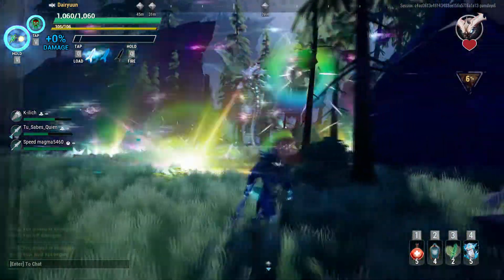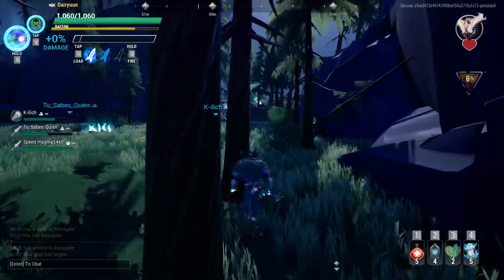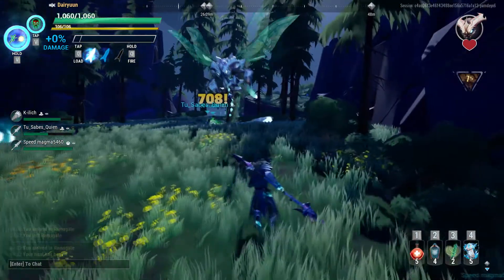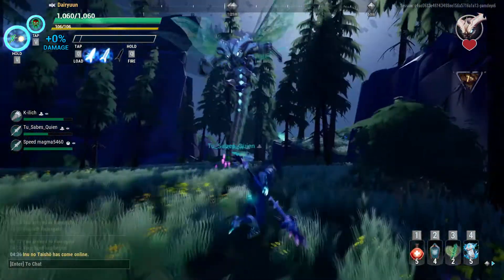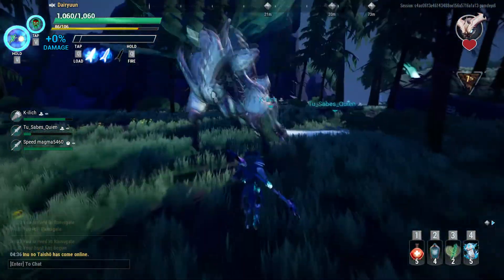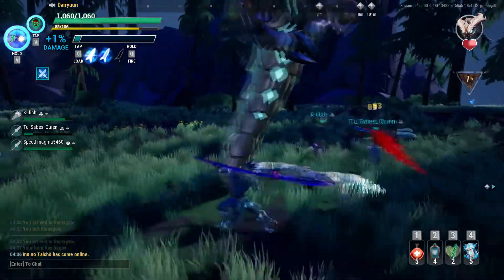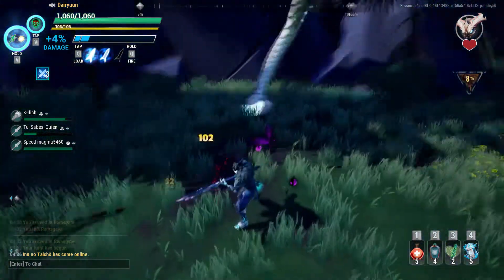This is a dangerous one — this is the Star Storm. It flies up out of the reach of melee attackers and creates a wall of balls of light. It then launches them at Slayers, and these can do a ton of damage and some good knockback. Terrain and rolling are your best bets for avoiding those.